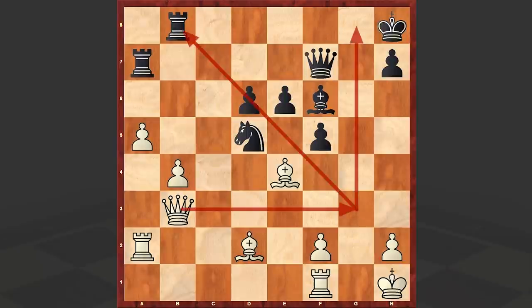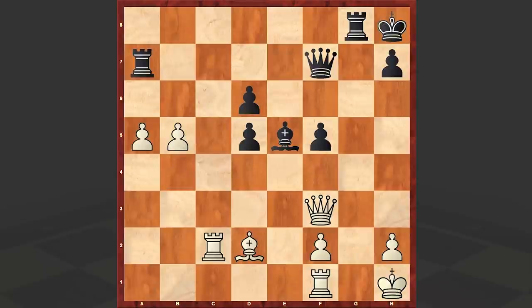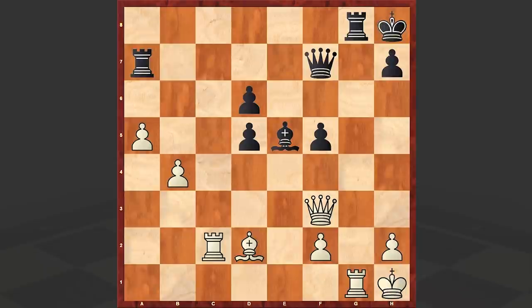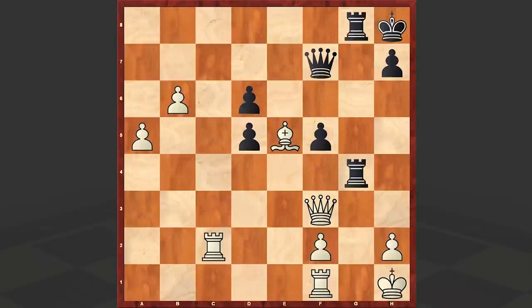In that earlier case there was a fork. Bxd5, exd5, Qf3, Be5, Rc2, Rg8 — black is trying to create counterplay on the kingside. Rg4, b6, Ra8, Bc3, Rag8. Let me tell you that it was not good to allow black to double up his rooks on the g-file. Better at this point instead of playing b5 is to play Rg1 — simplification always favors the strongest side. But we have b5, which allows black to double up his rooks and create some problems, and now you have to be very accurate in order to win.